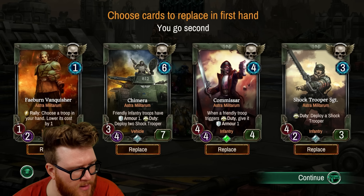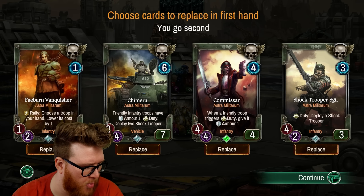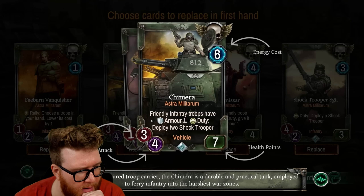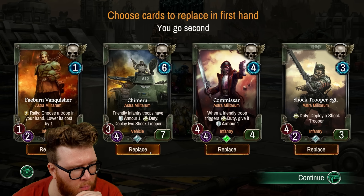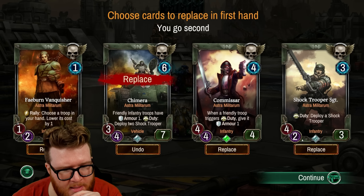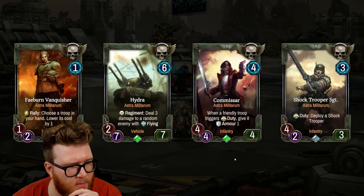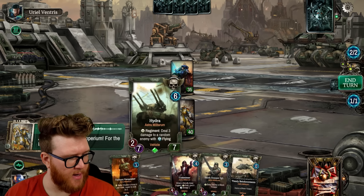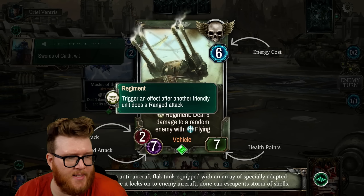Let's go ahead and check out the new faction, the Astra Militarum. Look at this big six-drop — friendly infantry troops have Armor 1, and you can deploy two shock troopers on the Duty, which is a one-time-use ability instead of an attack. That seems a little expensive, but keeping a one, three, and four seems fine for the mulligan. We've got the Hydra here with a Regiment ability that procs when ranged attacks happen from friendly units.